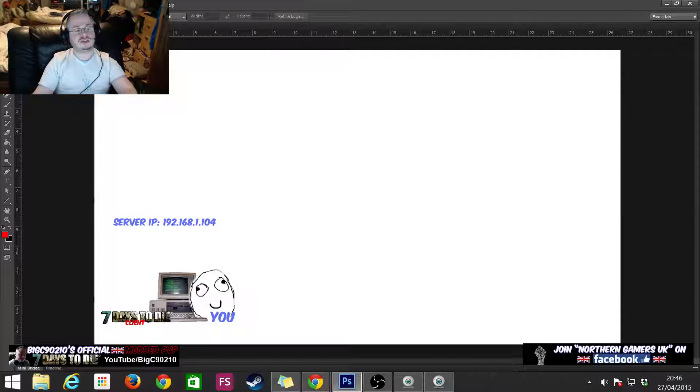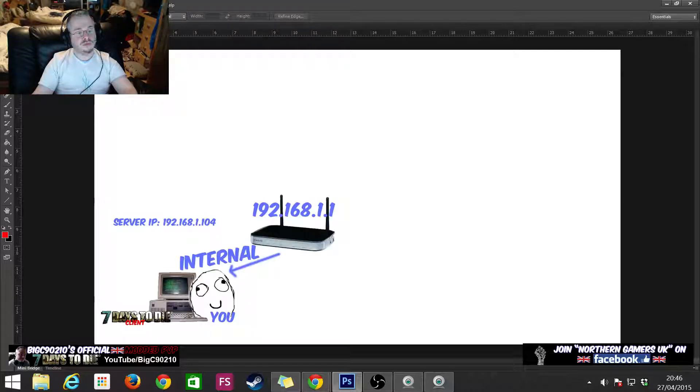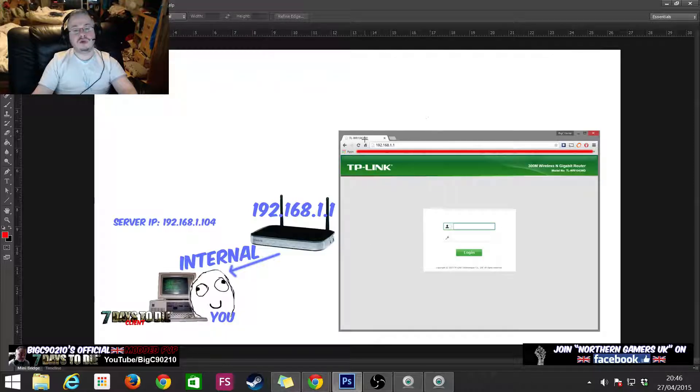Let's break this down. We've got our home network and we know the server IP is 192.168.1.104. To set up a port forward, we open a web browser on our computer, go to the address bar, and type in the router's address. Once we've done that we'll get a login page.